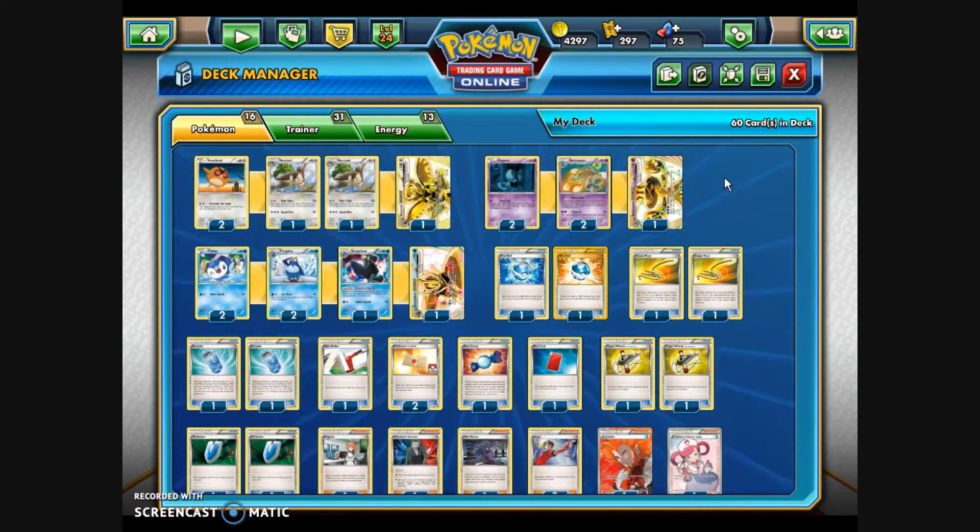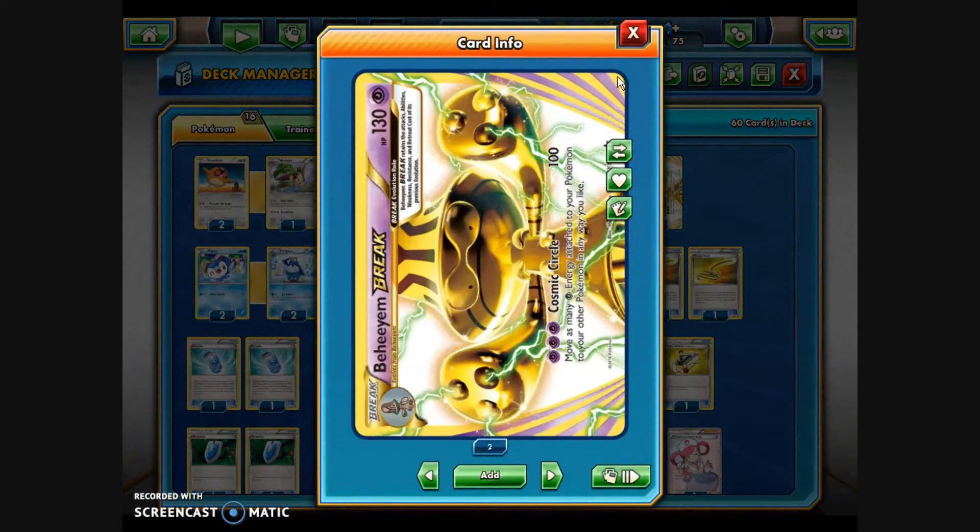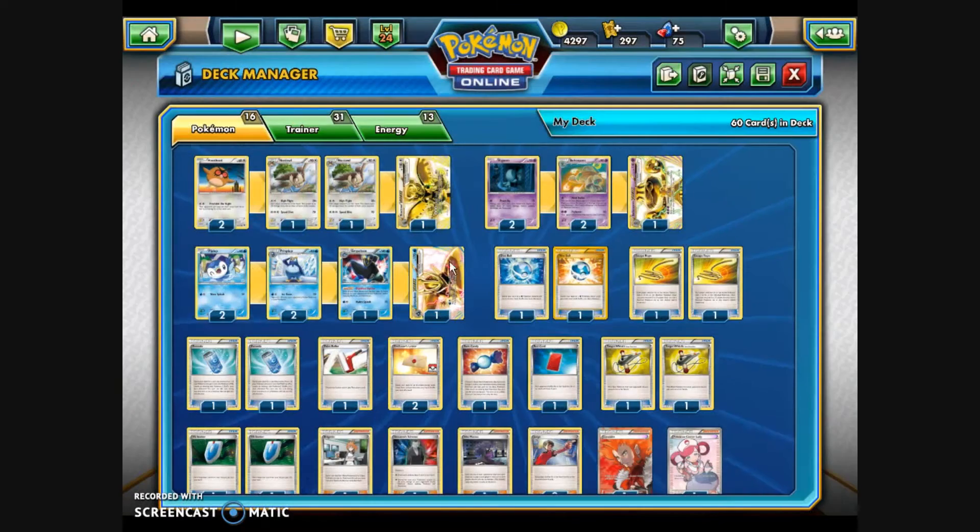I'd like to first start off by saying a special thank you to my friend Vi Brandt. I don't actually own this box myself, but she does, and she let me borrow her copies of the Break Evolutions — the Behemoth, the Noctowl, and the Empoleon. Vi is an aficionado of the TCG as well, and she's also into the video game and does a lot of shiny Pokémon hunting. I'm going to include some links in the description so you can go follow her on Twitter.